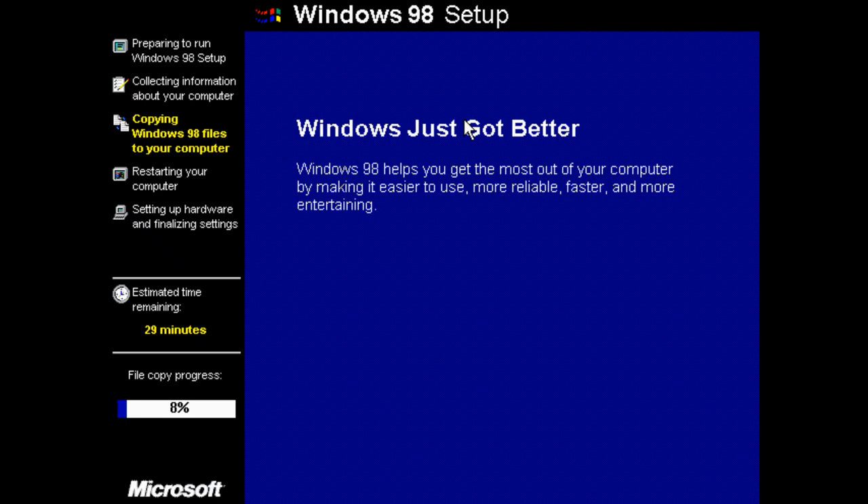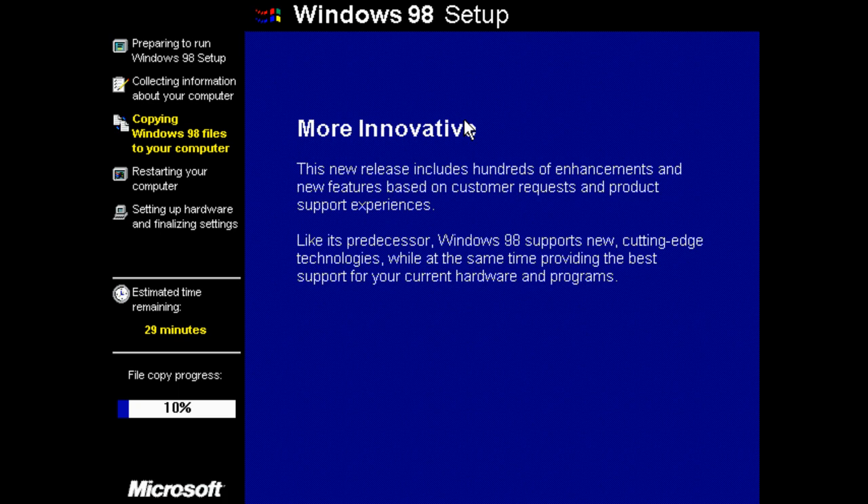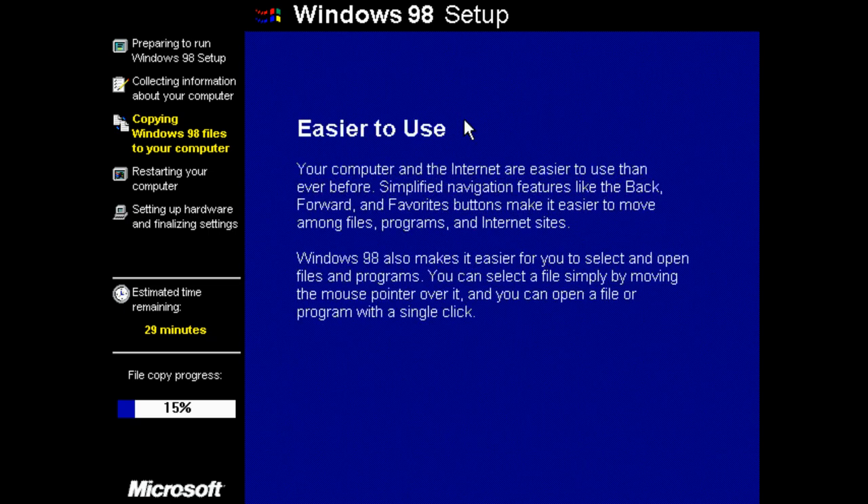I just don't want to stare at a blue screen for more than ten minutes. So Windows 98 helps you get the most out — great. This release includes hundreds of enhancements and new features based on customer requests. Windows 98 sports new cutting-edge technologies — cutting edge, yeah, sure. Your computer and internet are easier to use than ever. Back, forward, favorites — oh my god, that's just too old. Back when those things were cool.